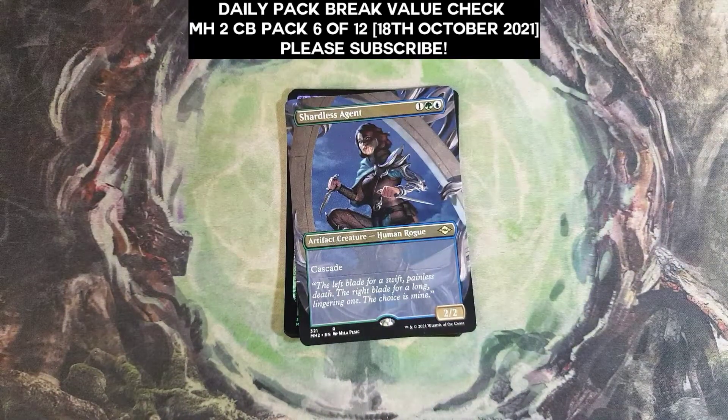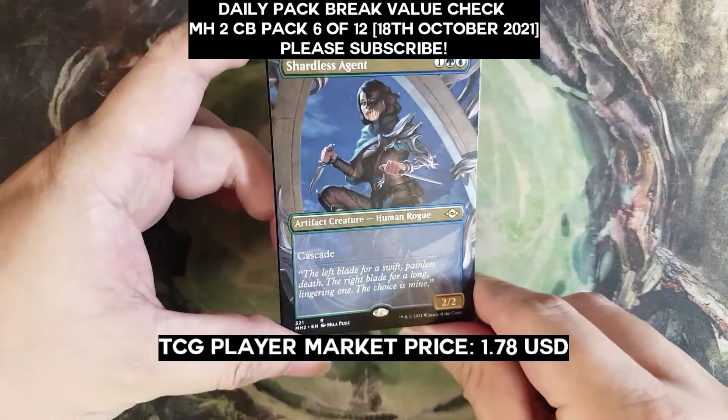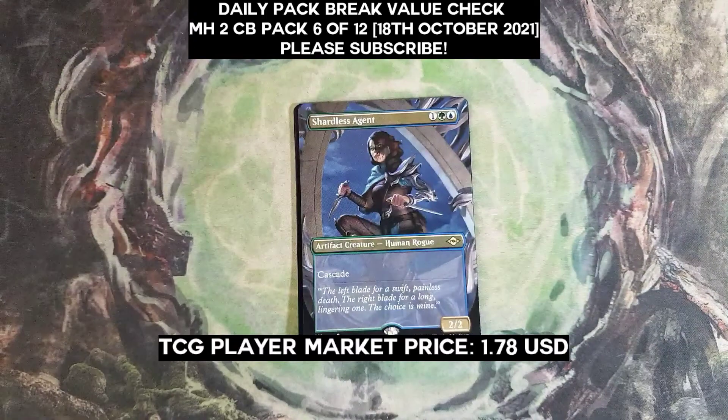I think this one was bouncing around quite a bit. Borderless Shutless Agent is $1.78 — kind of lower than expected. I was expecting this to be worth a lot more than this.